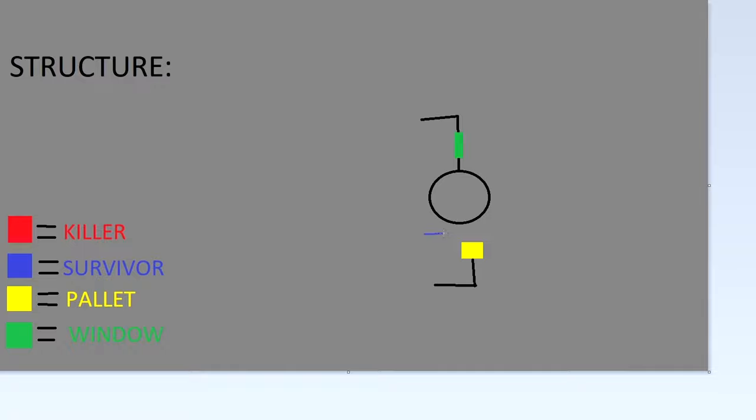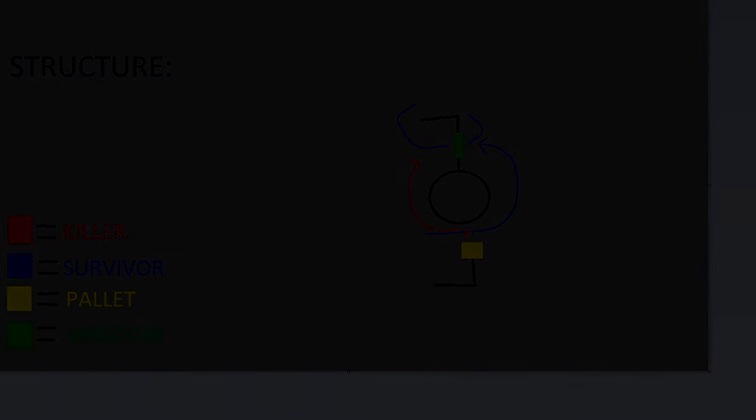The best way to loop this now is definitely just going through here and hitting the vault. It's a lot shorter now, so you can get mind gamed. A lot of killers will stand around the pallet side and wait for you to vault so they can go around to get a hit on you, because if you do vault this, you have to go this way around, which makes it really hard to get a fast vault back on this window or even get to the pallet in the first place, especially since it's a lot shorter now.